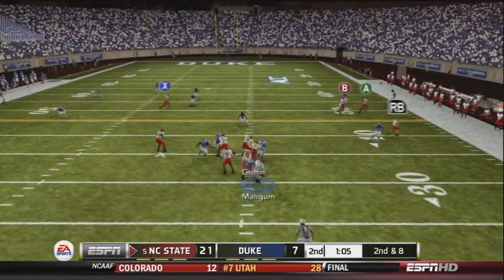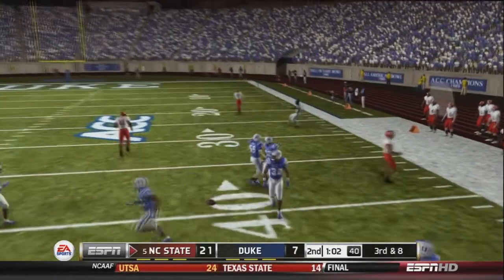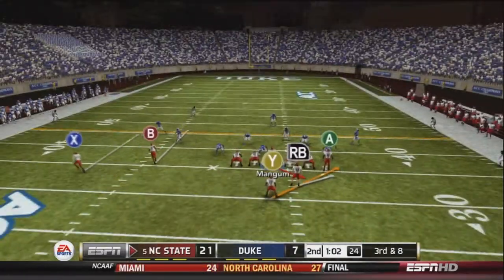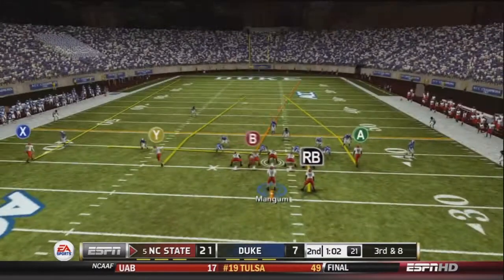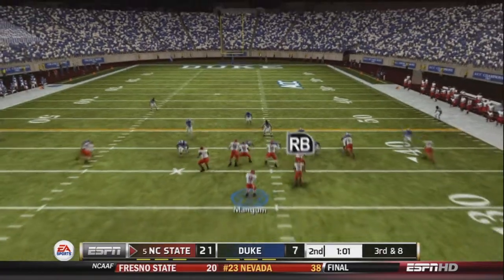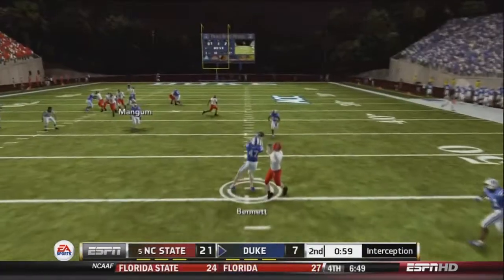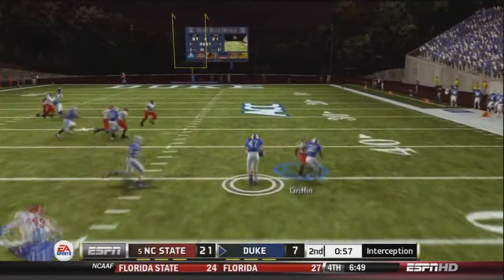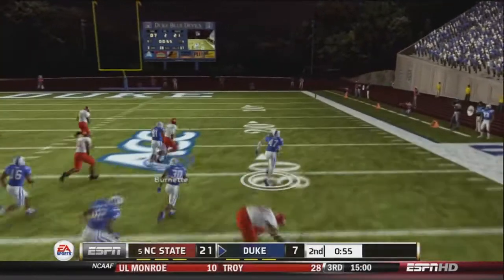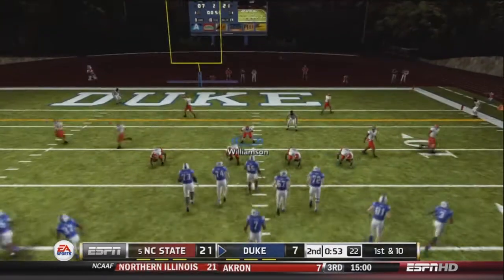After a two-yard rush, Mangum shreds a tackler on a play-action play and fires over the middle — incomplete. Third and eight: Mangum audibles to shotgun, goes back to four verticals, drops back, and fires left inside. It is intercepted by Bennett — the second interception of the day for Mangum. Bennett returns it all the way back down to the 13-yard line, putting the Blue Devil offense in prime field position.